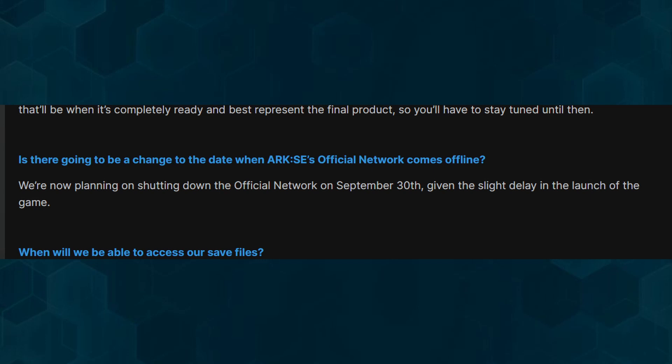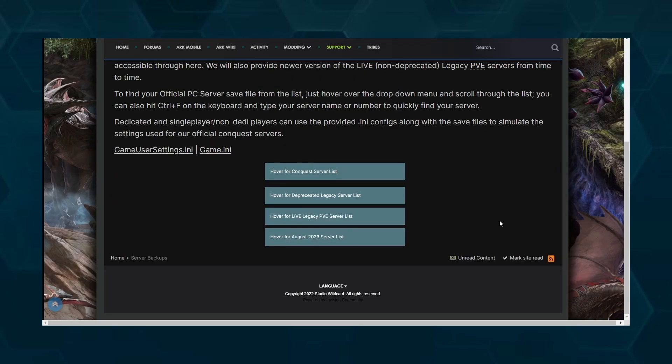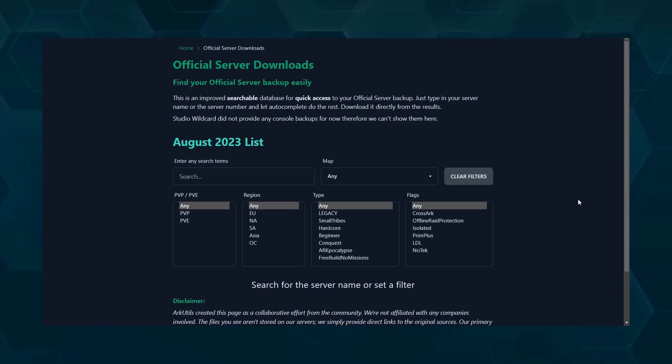Many players wanted to have an option to save their progress from official servers and continue to play it on single player. Fortunately, Wildcard recently made the save files for all official PC servers available just a few days ago. Unfortunately, the website provided by Wildcard is a user interface nightmare, and that's why we invested our time in programming a user-friendly server search catalog. This catalog makes it easier to find the correct server file and offers filters and an automatic search feature.